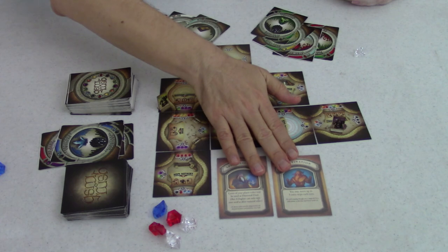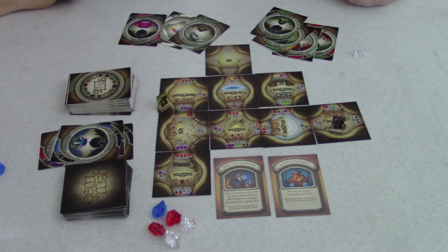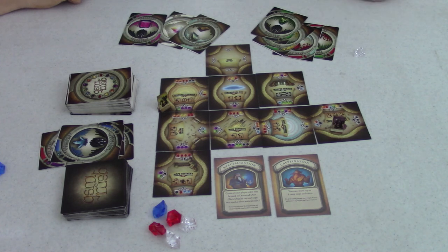There are also skill cards with a bunch of different special abilities. Each player gets one at the start of the game that gives them their own personal advantage or way of breaking the rules so that they can get an edge in the game.